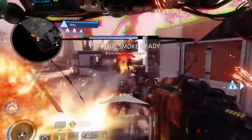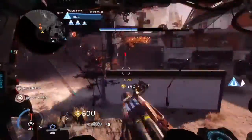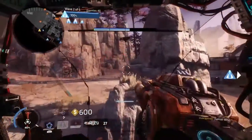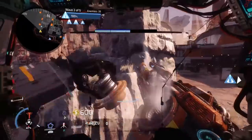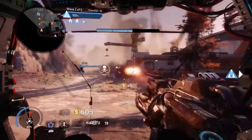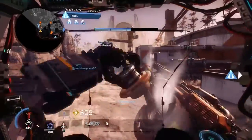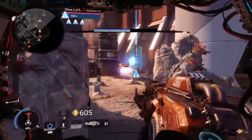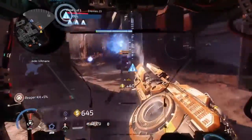But the beauty with horde mode is that you're against AI, so as long as you're fairly careful and don't get outnumbered, you can have fun and have a great game. Just run around, kill these robots, and when your titan's ready you can press the button, look to the sky, and this amazing robot comes down. You can jump into it and cause chaos on the battlefield. I've played about eight or nine games of Operation Frontier Shield already and I've had a great time.